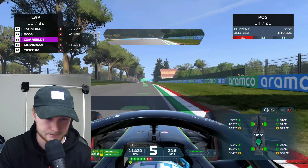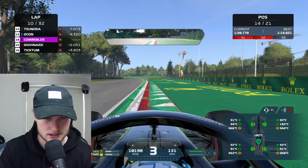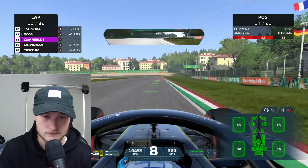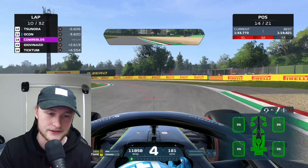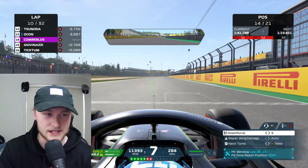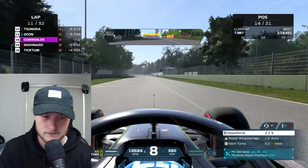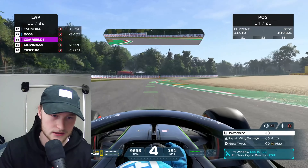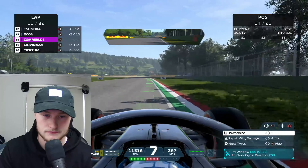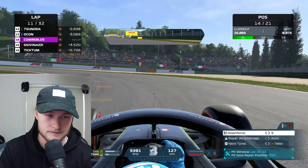Now we're hunting down Esteban Ocon in the Alpine on these brand new softs. We've got to make up time — we're on the two-stop and need to go hard in this stint. Tires are brand new, haven't even completed a lap yet. Next pit stop is between lap 19 and 22 — if we can push to lap 22, that'll be great. Our teammate hasn't even pitted yet and we're already above him. Clearly we're the better driver.